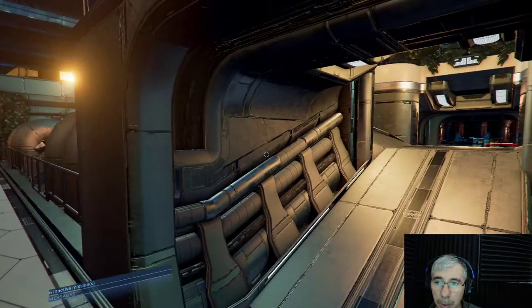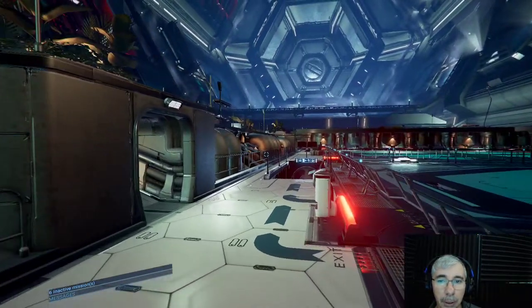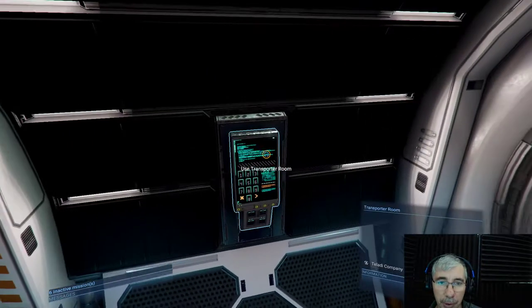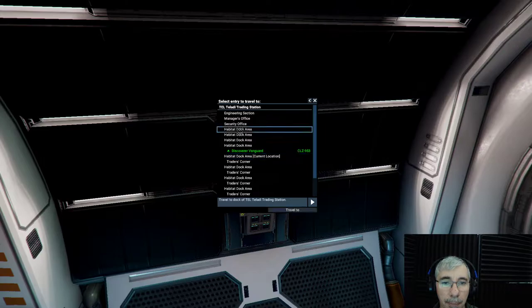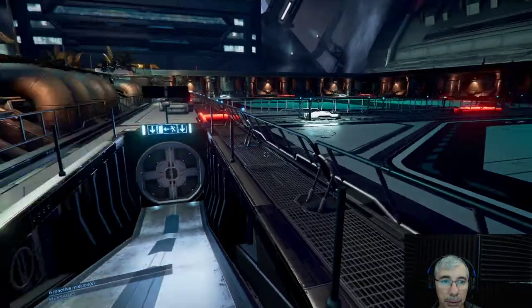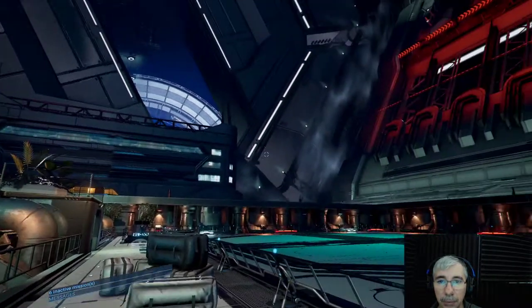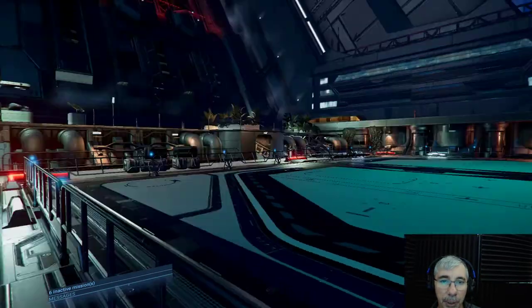There are some conveyor belts — I don't see them here right now — but they are like the ones in airports, not conveyor belts for luggage but conveyor belts for people, so you could get around the station riding those belts. It's strange, I can't find them here. But this is what I wanted to show you — I think it gives you a good idea of what it could be.